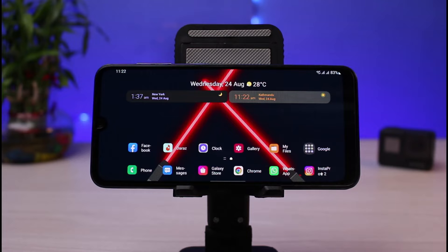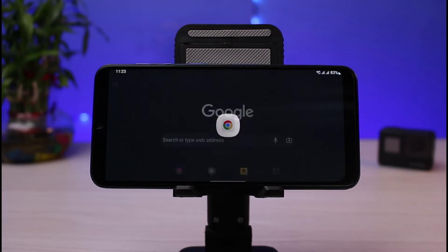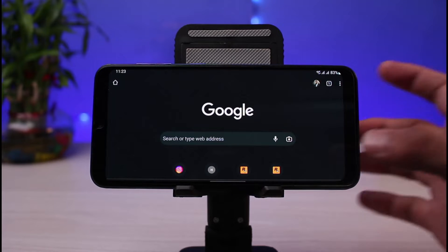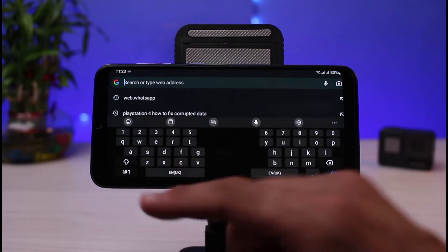You can also do this from your mobile, but you need to simply switch to the desktop version from your browser. In order to do that, first of all we will simply open the Chrome browser. You can also do this from the PC, Windows, or anywhere you are.